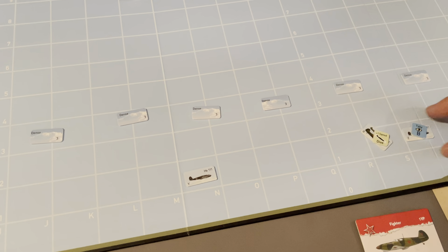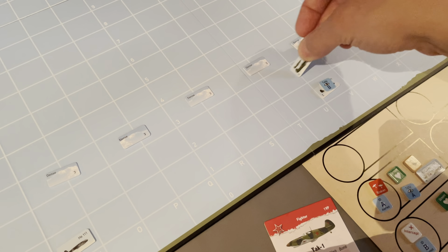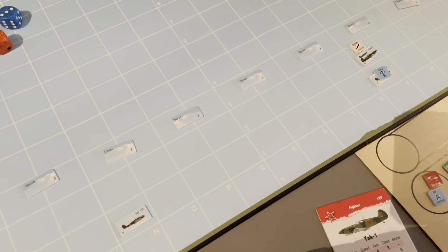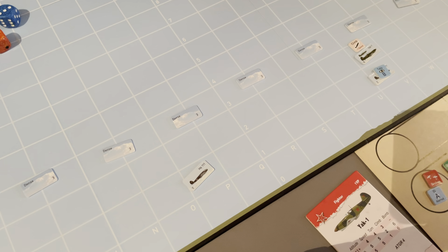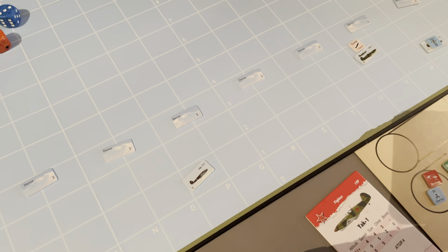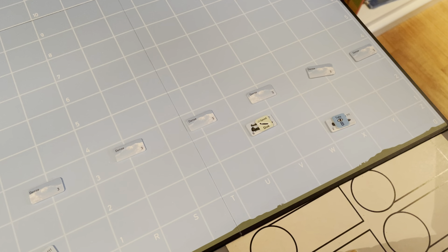Cohesion rolls: the Soviets roll high — they pass their cohesion check and receive a low ammo marker. Bombers roll six — no cohesion effect, as bombers use a different cohesion column and never receive ammo markers except when strafing. The 109s roll four, plus one veteran, minus one for the low ammo marker — that breaks them. The 109s flee the battle and lose their tally. No dogfight check since one side is broken. The Soviets now have a clear run at the bombers.